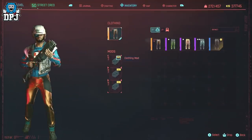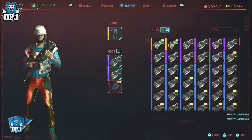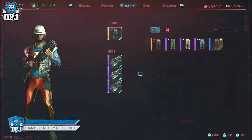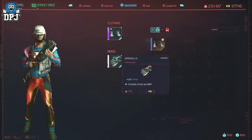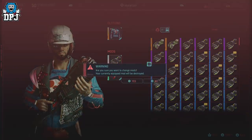Once you get as many as you want to use — and I'd probably consider using other mods on offer within the game rather than all Armadillo mods, but that's up to you — apply them to those armors. As you can see from this demo, my armor is over the 3k mark, and most of my gear at the moment doesn't even have max armor mod slots. So you can imagine how tanky one could be with the right armor.